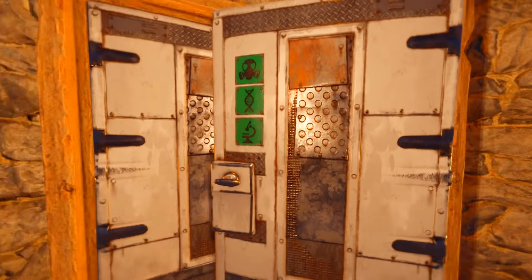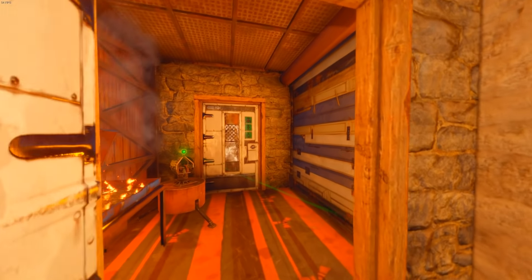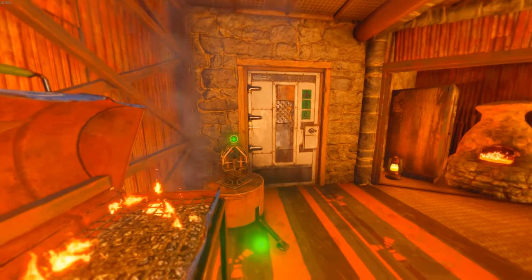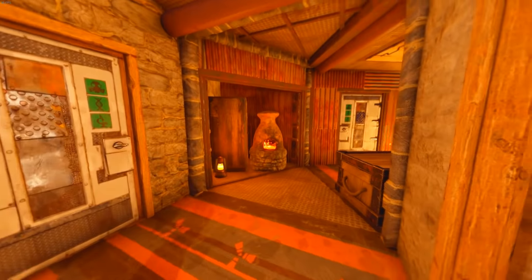What's up, you guys? Royal Jordanian here and welcome to another video. Today we have a base design. Now this is the lounge area. This is the common area. This is the place where you hang out the most.